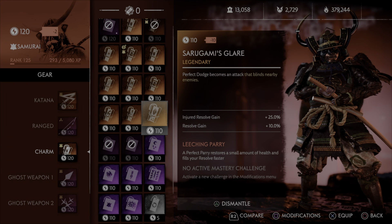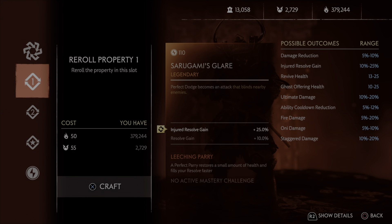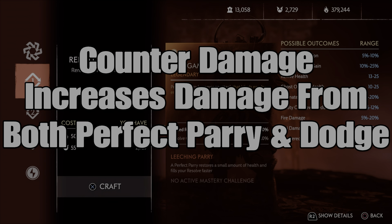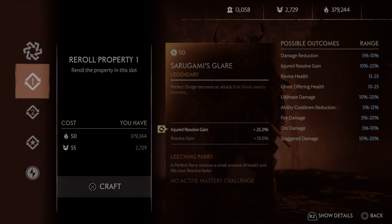The only problem is when you look at what you actually get for this, it's basically a defense charm. I guess if you're perfect dodging it leans more towards being defensive rather than offensive. The issue I have is that you don't get any counter damage on this charm. I really wanted to run this with my Wrath of Sadugami and go for a full Sadugami build, but there's no melee and no counter damage. You can get Oni and Staggered Enemy damage, but staggered damage isn't going to do anything for your perfect dodge counter attack, and it doesn't fully strip their stagger gauge — it just damages it.